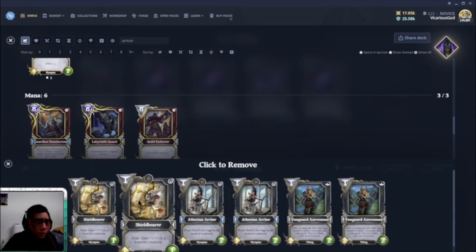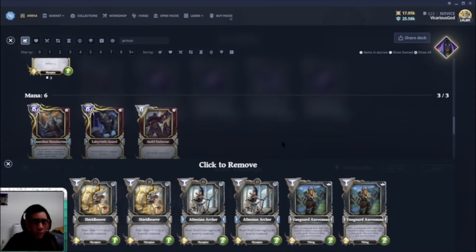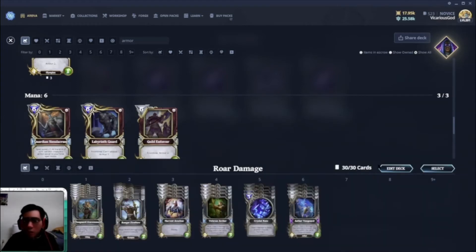Shield Bearer — everyone knows it. It's one mana and gives plus one, plus one to a friendly creature. Just very useful all the time. So I'm going to play some games now.